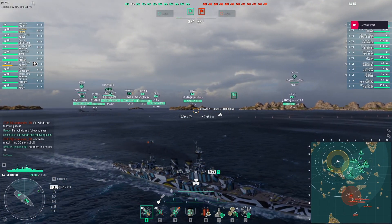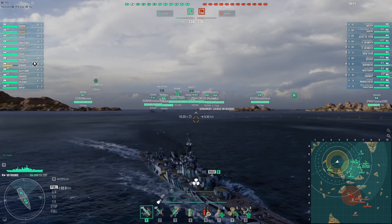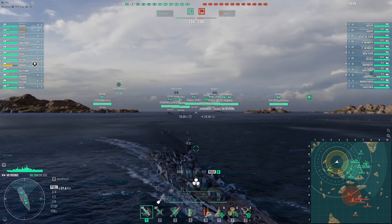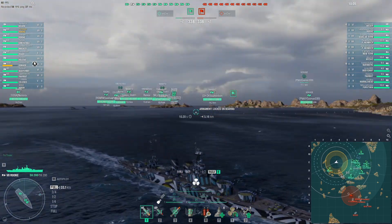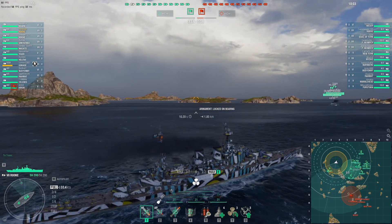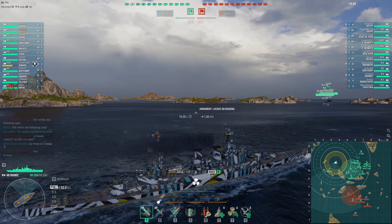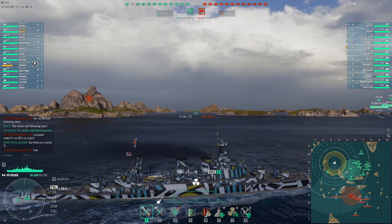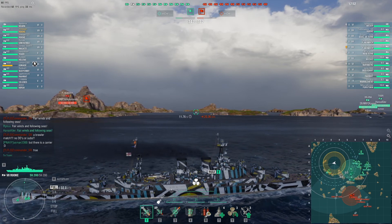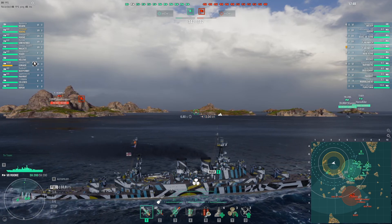Alright, so here we are in a game consisting of tiers 5 through 7, with luckily no DDs nor subs, which will allow me to utilize my concealment quite well later on. There is a single carrier, which is the German Weser, and he will also come into play later, leading to some interesting situations. Here on this map, most of my team is heading east, while it's myself, a Helena, and a Tiger heading west, which means we are pretty much guaranteed to be outnumbered here.